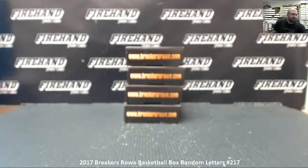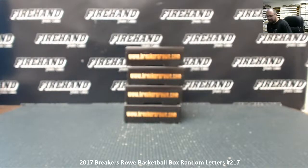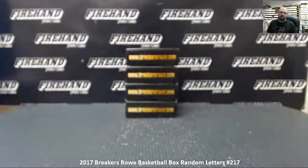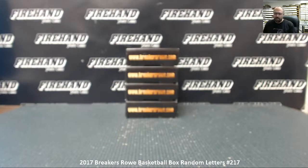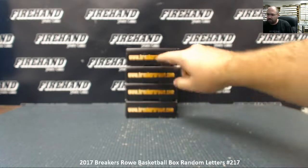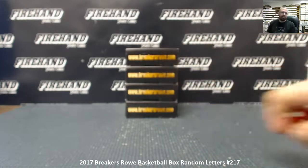Alright guys, we're doing a 2017 Panini Prestige Row basketball box break — this is random letters and numbers, break 217. We have four boxes on the table, four remaining from a six-box case we started on Sunday the 16th. We're going to roll a die to determine how many times we randomize the list of participants and letters, and also randomize the list of numbers one to four to determine which box we use. Box numbers one through four are assigned from top to bottom. Good luck everybody.